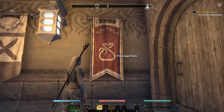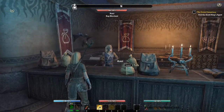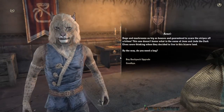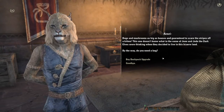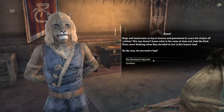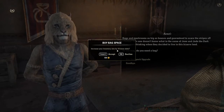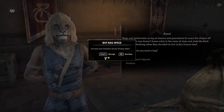Here we are — Pilgrimage Packs. So when you go to a pack merchant, you click 'buy backpack upgrade' and it will tell you that you will increase your inventory size in your bag space by 10 more slots. The very first time you increase it, it will cost 400 gold.